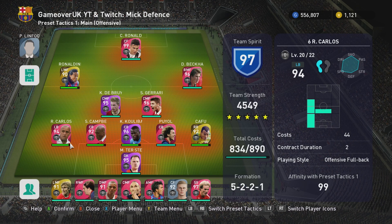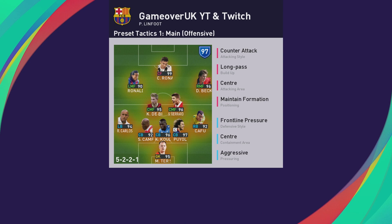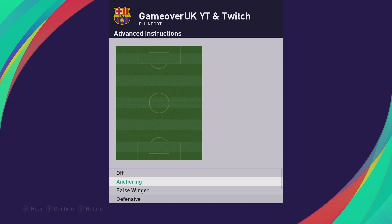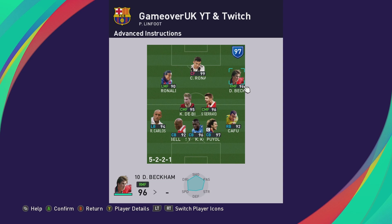I want to change things up a little bit now. I'm going to put attacking full backs on. I tried a few games offline and I haven't been beaten with this formation yet. I used Roberto Carlos instead of Maldini and Cafu instead of Wan-Bissaka. I took attacking full backs off the advanced instructions and also defensive, leaving the attacking full backs to do what they want. That meant they wouldn't push too far forward all the time and would also help back in defence when needed. Anchoring stays on Ronaldo.